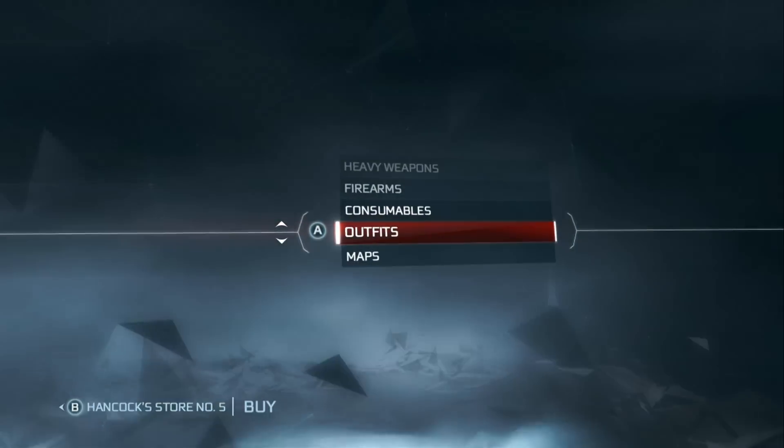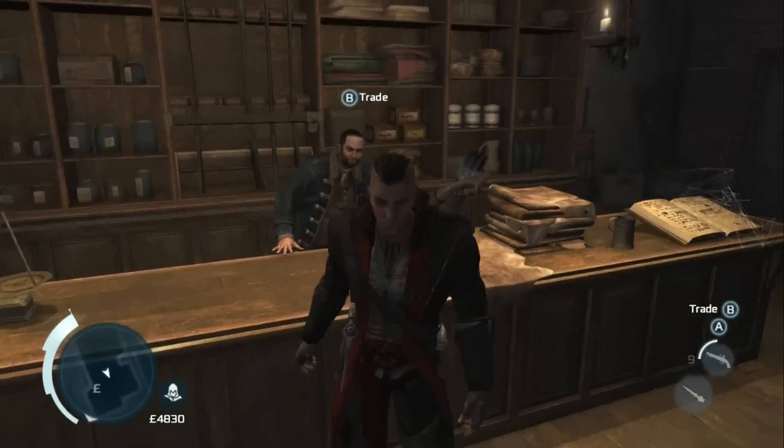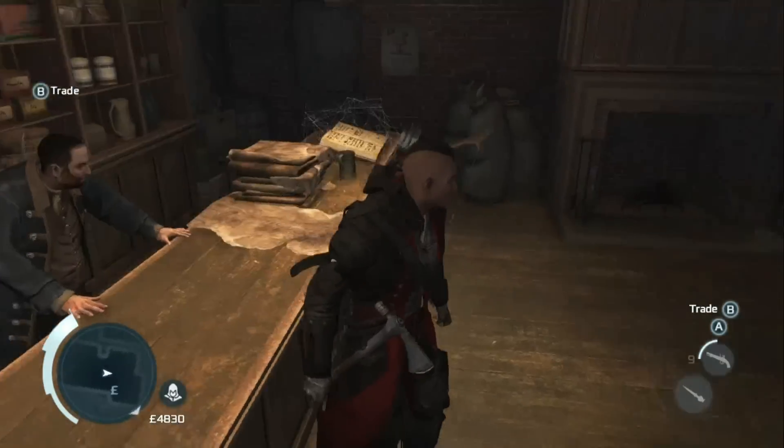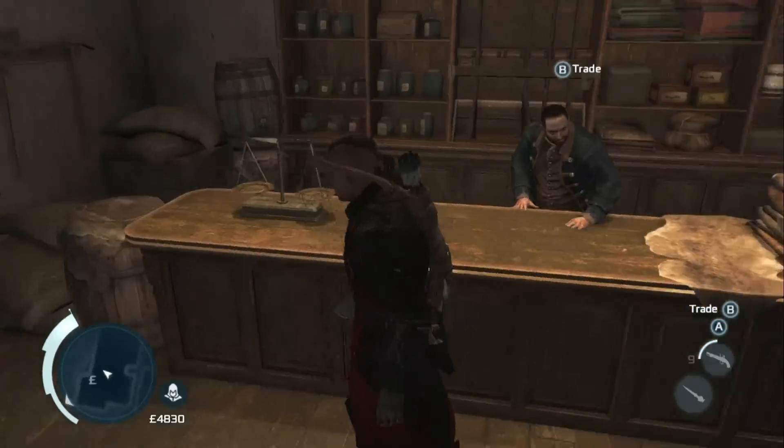The first one is the New York outfit, and this is the one I have on in a lot of my videos. As you can see it is a black coat with a red trim and then a white shirt. This is probably my favorite one — I just think the red and black always works well on the assassin.